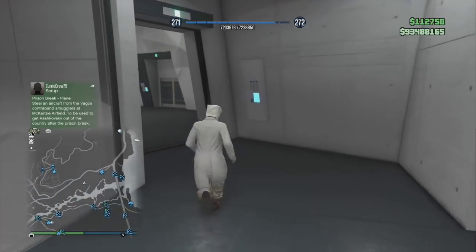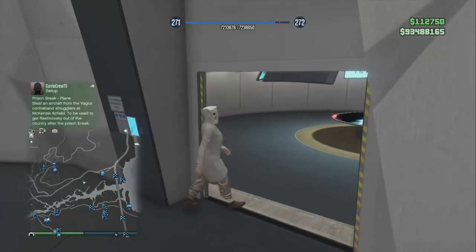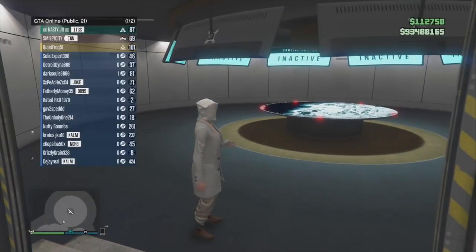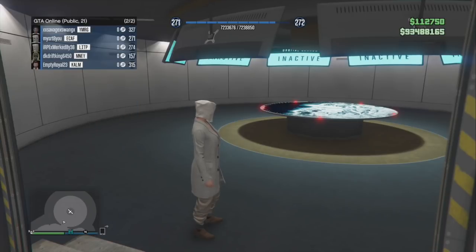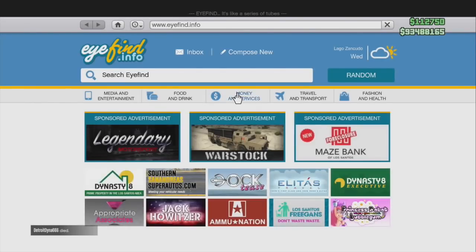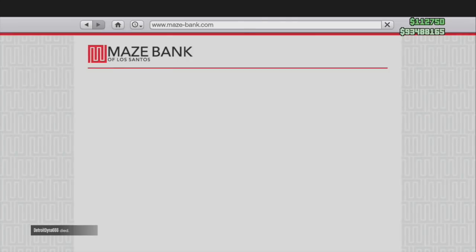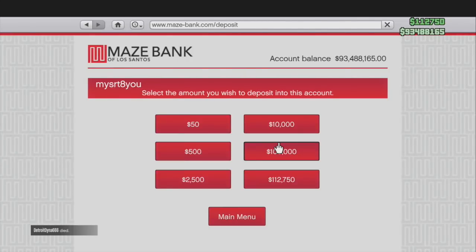What you want to do is go to your facility and go to the orbital cannon room. I'm going to put the money in my account so you can see how much I have. Right now I have 93 million dollars. I'm going to go to my Maze Bank, deposit my hundred grand, and then I'm going to blow up some unlucky person.